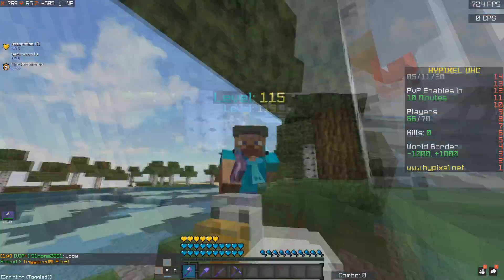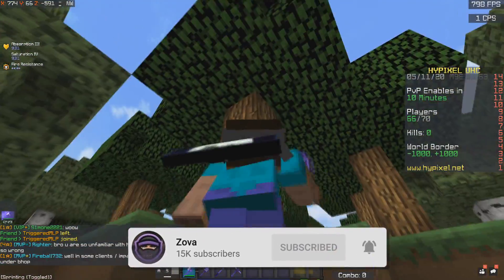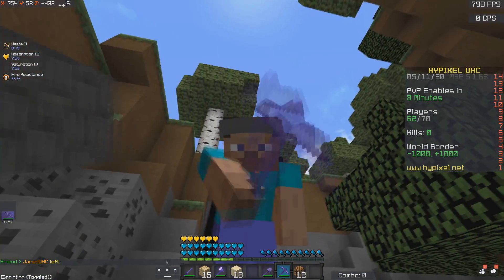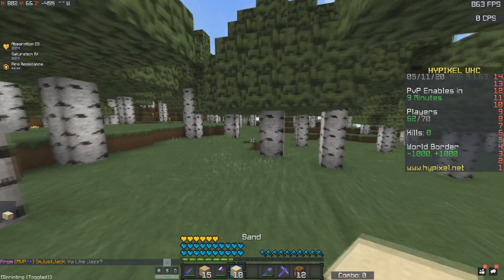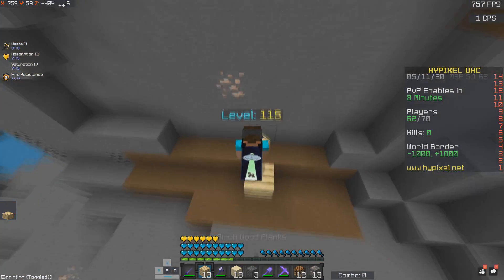We've got a bunch of chickens right here and I don't see any cane except for that over there, so I'm just going to go for it and roll this game. We found a tree and a cave. That's quite weird. I can just stick down. Probably just going to be able to get full iron from this little part right here.